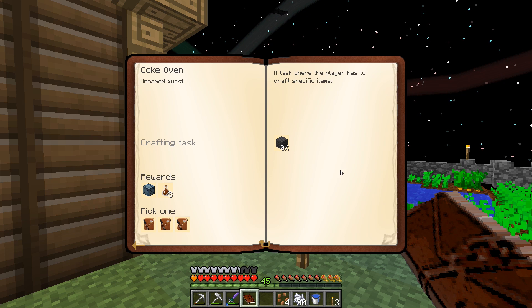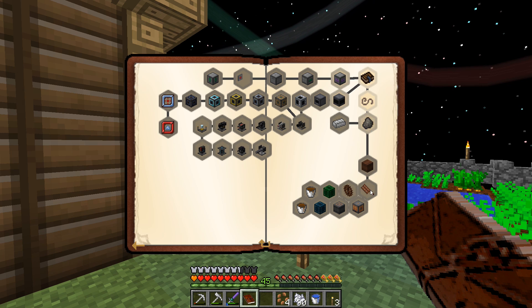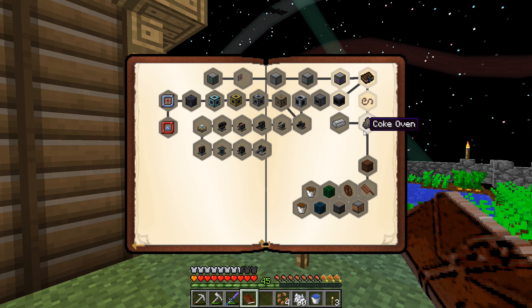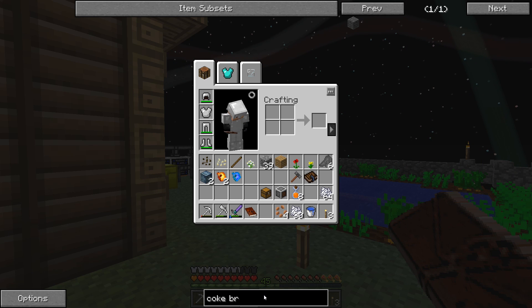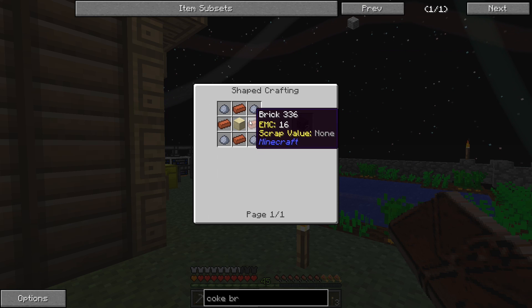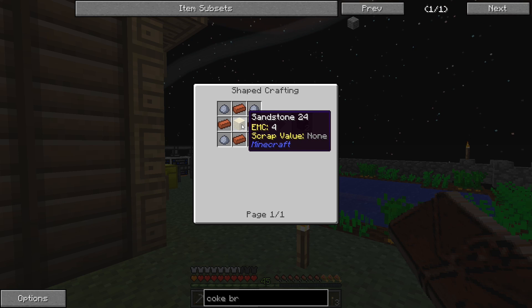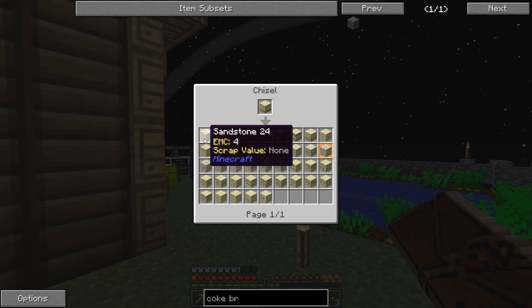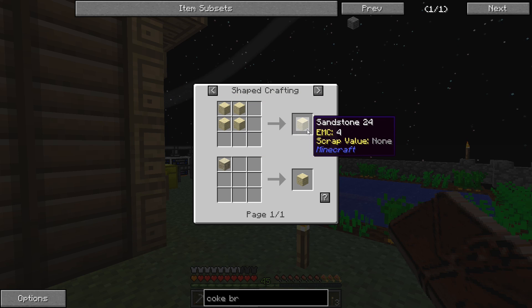That'll allow us to progress a little further - just going to get another chance cube and a reward bag. Let's continue on. We have the coke oven quest - we need the coke oven to make creosote, which is going to be used for making the water wheel and windmill stuff. We need coke bricks times 14. Coke bricks are made with regular bricks, clay, and sandstone - sandstone you make by putting sand in a two by two crafting grid.